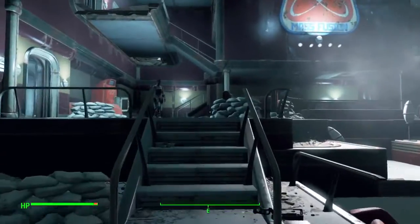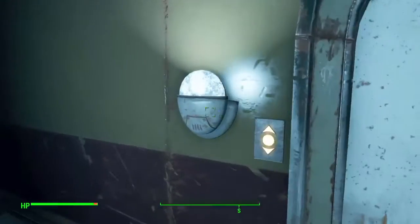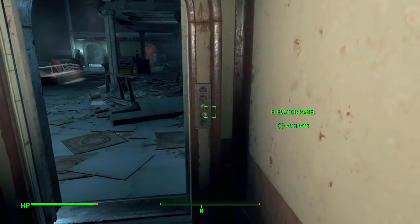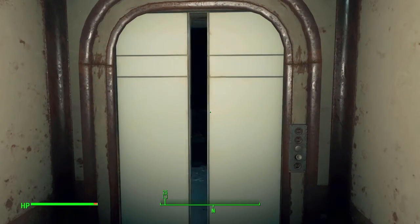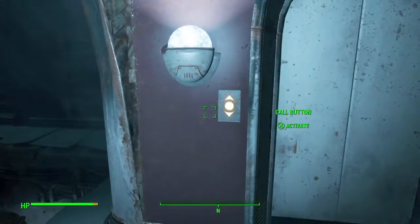You're going to want to go straight forward, then turn right, and take the elevator. Now this building will have enemies in it when you first come in here, so you'll probably have to clear it first. I cleared this one earlier. Once you leave the elevator, go straight ahead until you come to another elevator and take that one.